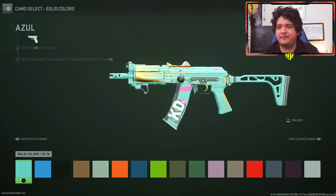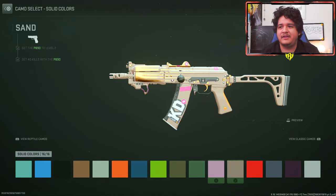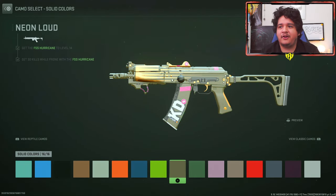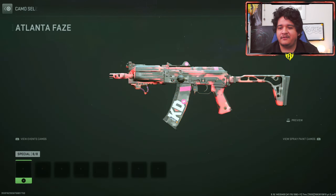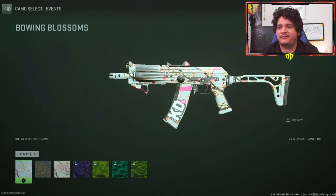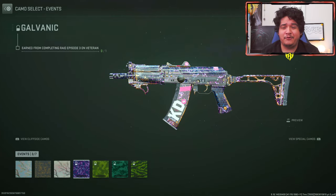When it comes to the solid color camos, I love how the yellow stays in front on the barrel of the gun because it looks really clean. You could get some very nice contrast on this gun, especially with the black camos. Can't forget the yellow camo — I think those are pretty fresh. The speckled fun camo. We also got the special CDL camos, and then the event camos. The bowing blossoms look really nice on here, as well as the galvanic camo. By the way, I choked getting this last night, so I'm pretty freaking salty that I don't have it, but I'll get it eventually.